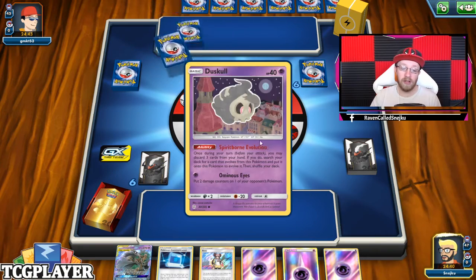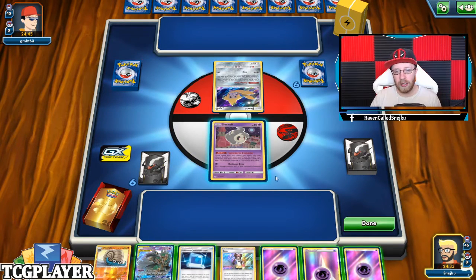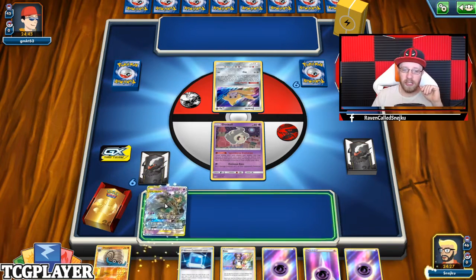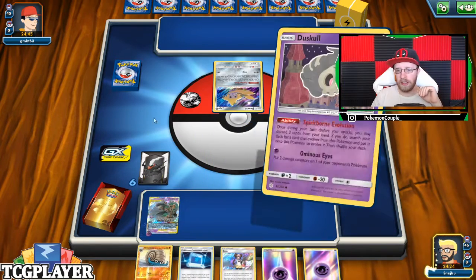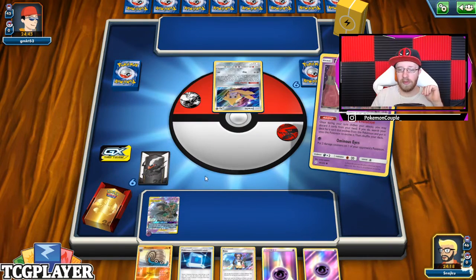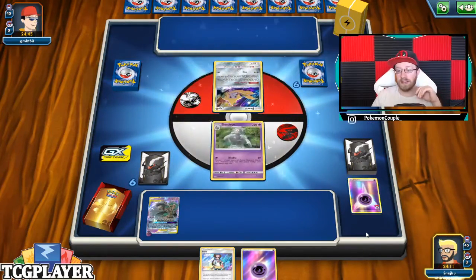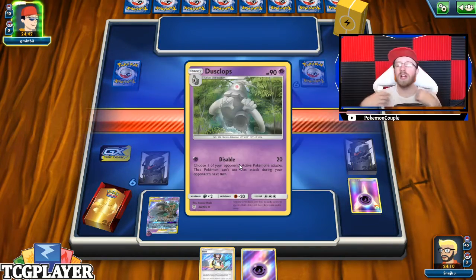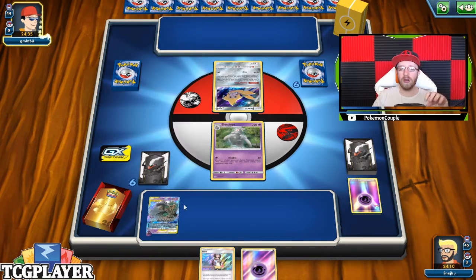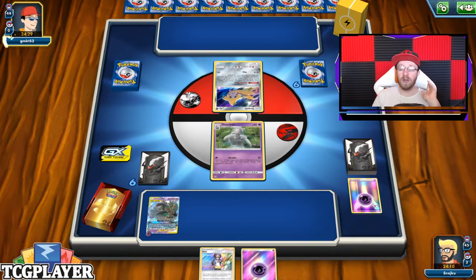We have a Duskull and I'm gonna evolve it right away. I also have an Omanyte. Should I change the strategy? I can discard it — you know what, we're gonna go Trevenant and Dusknoir. I'm gonna go with Spirit Bomb and attach two energy. So we're already set up for Disable and ready to go. I know the opponent's deck is all about executing an ability, not really an attack, so I've put energy on Trevenant and Dusknoir. Pale Moon GX with three energies is devastating to get rid of your opponent's energy.